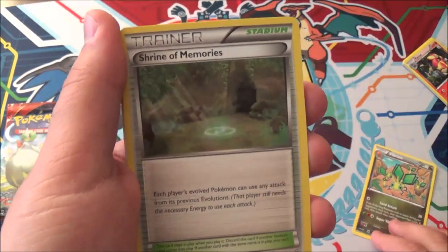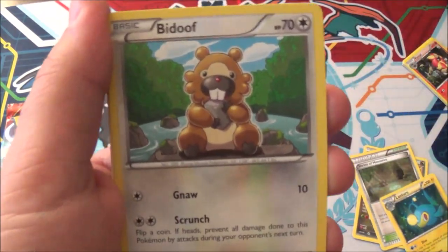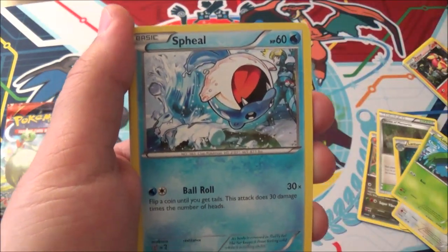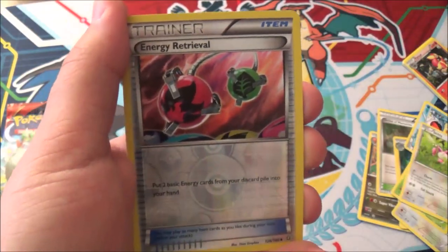Starting off with a Vibrava. Shrine of Memories. Lanturn. Bidoof - it's not the Holy Bidoof like Water and Grass has, but it's a Bidoof regardless. Lotad. Mega Happy Seal. Rhyhorn. Skitty clay thing. Reverse Energy Retrieval.